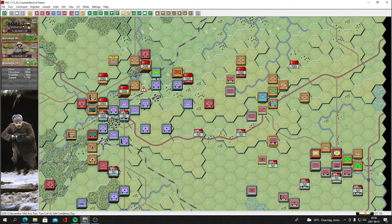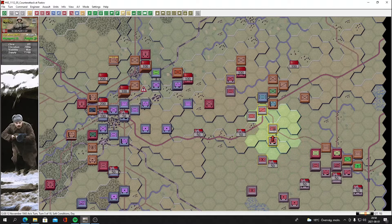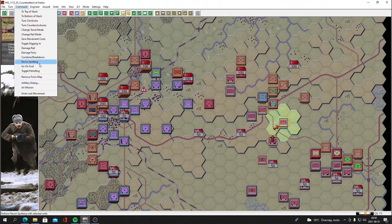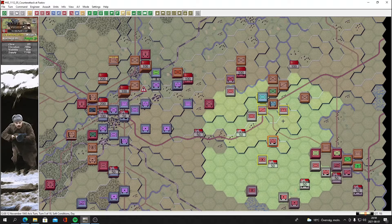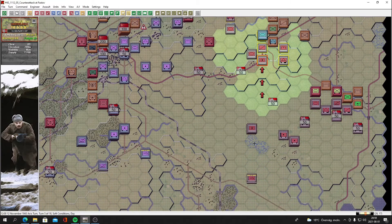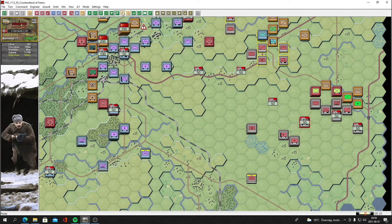We have some reconnaissance from Das Reich — let's do some recon spotting. These are engineers, not reconnaissance, so let's move them up. We have some flak here to help out — let's move it up. We have some mobile artillery here, but these guns are disrupted and can't see much from there. They'll hang on at that objective.